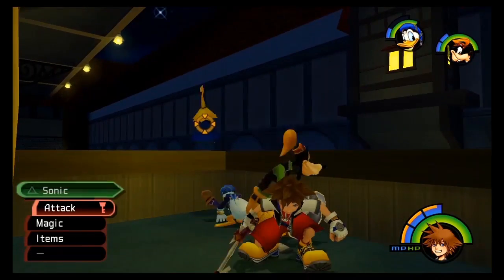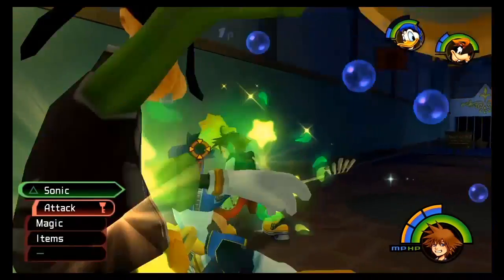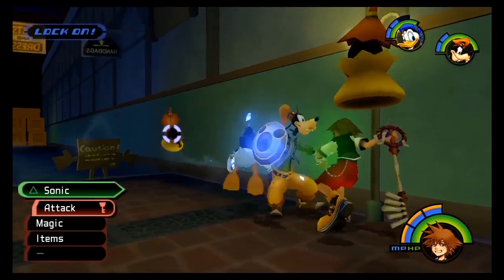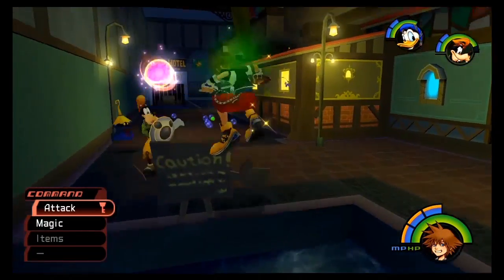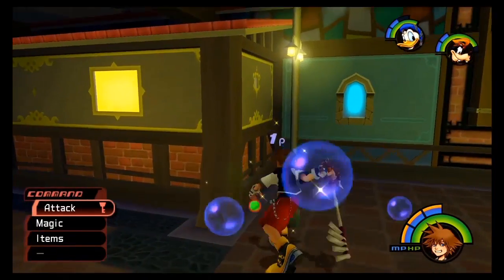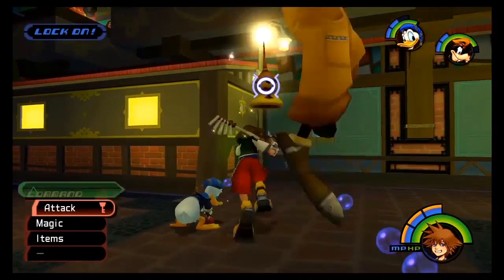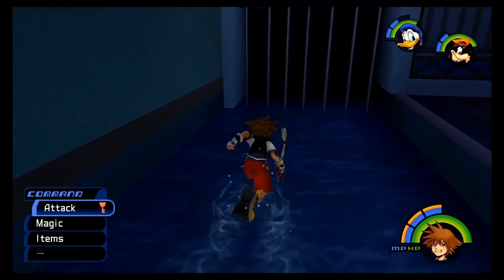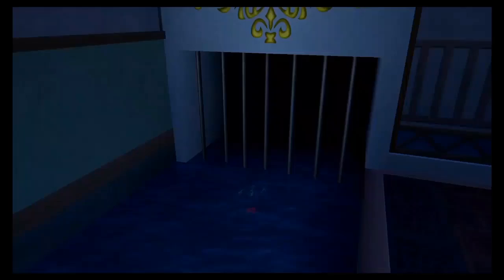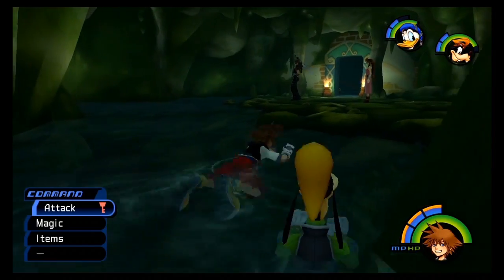So what are we doing now? At the end of the last fight we actually got a special gummy piece. Because we've got the latest Trinity Mark — which I think is the blue, yeah I believe it's the blue — we got the blue Trinity Mark. Actually it's the red Trinity, there you go, it's the red Trinity Mark. You go behind the hotel in the second district and you can open up this area to take us to Leon.